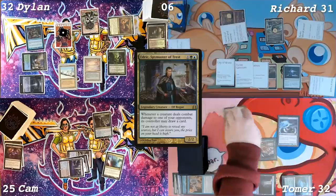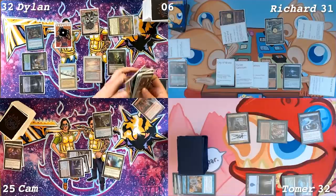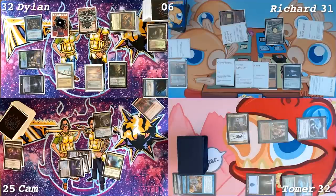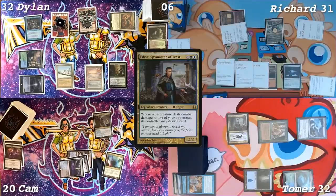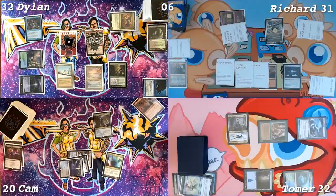Untap. Draw a card. Cast Edric. I'm not paying for Rhystic Study. How many cards are in your graveyard, Dylan? Ten. This is a 5/5 now. Five in the air. I really didn't want to have to do this, but I'm at 25. I'm going to take five. I get the draw card. End step, I have to discard down to hand size: Temporal Mastery, Script Sprites, Mistcloaked Herald. Pass the turn.